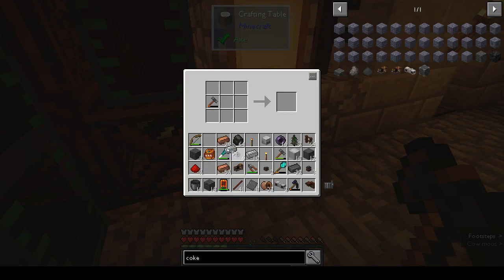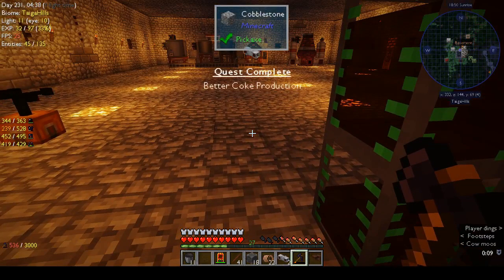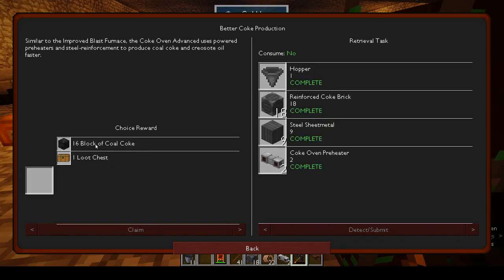And then — eighteen bricks, eighteen steel plates gives us reinforced brick. We've completed it! We can choose a block of coal coke or a loot chest — I want the coal coke.